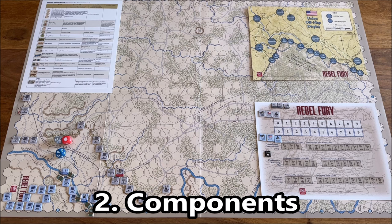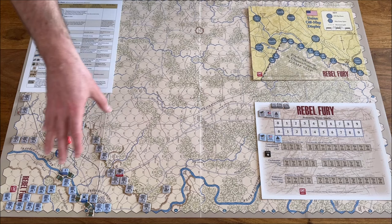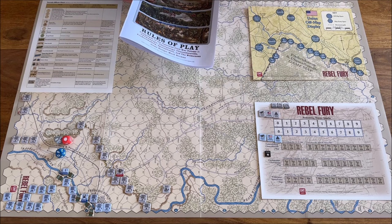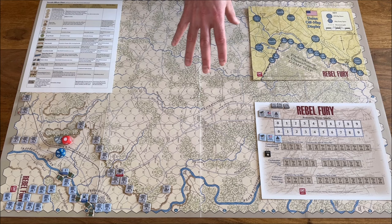For the components, one thing I'd like to say before we jump into detail is that I like them very much. I like the beautiful map by Rick Barber — simply outstanding, nicely done, easy to read, clearly visible. Also very nicely done tokens and thematic additional things. We should start with the map. As I said, there are three maps and each accommodates two battles. There is a very nice player aid which shows us all the terrain types.